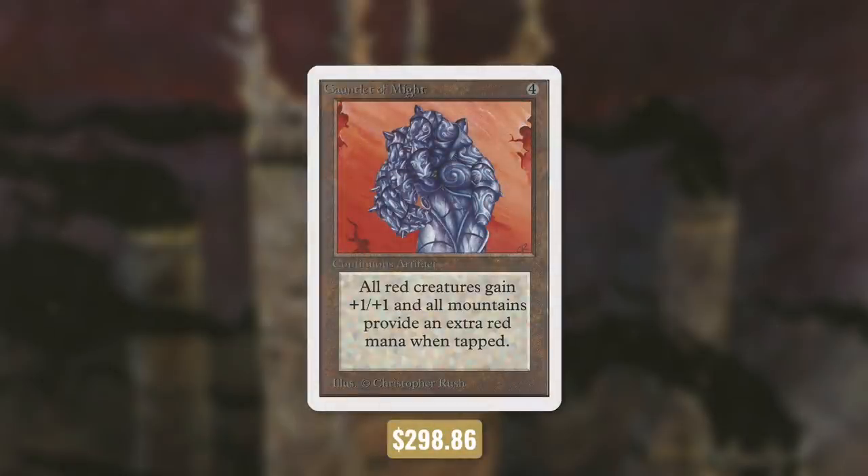Next up, an even more expensive card with Gauntlet of Might. It pumps all red creatures and makes Mountains tap for more. You can really show people that you have money when you put a somewhat useless card in your deck just because it's expensive.